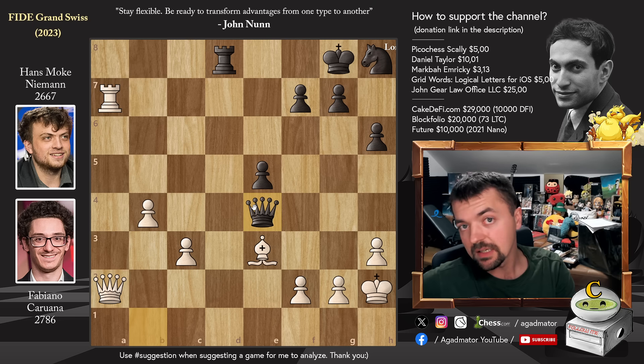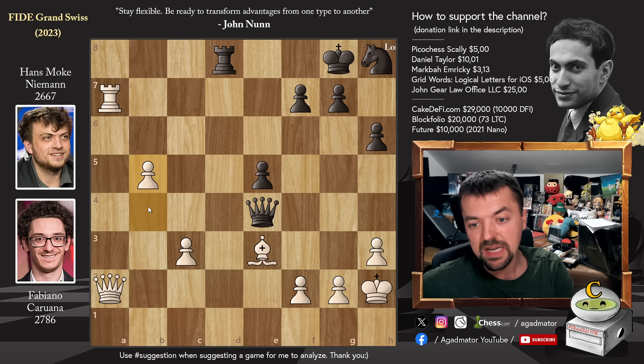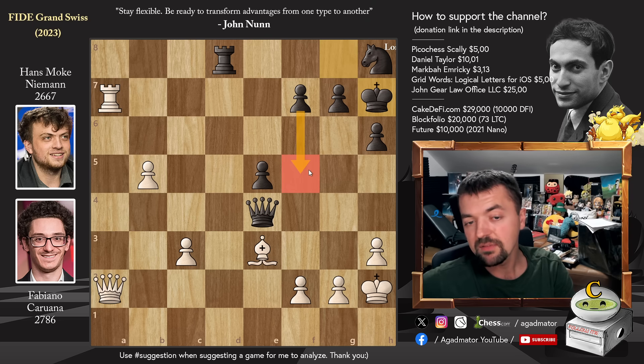So that's why after b4, rook back to b8 by Hans — threatening the b4 pawn. Fabi defends with pawn to c3, rook back to d8, and now queen to a2 by Fabi. You could also start by advancing the passed b pawn, but Fabi wants to minimize Hans' counterplay. Hans has to decline the trade — he is down material. And now pawn to b5 — Fabi starts advancing his passed b pawn. Both players are now around 8 minutes on the clock and they still have to make 4 more moves to reach time control.